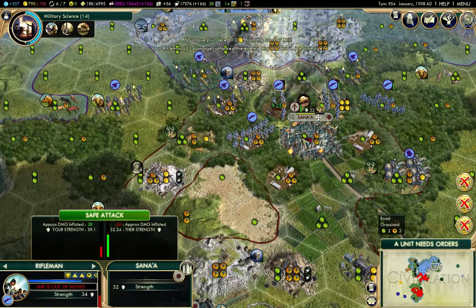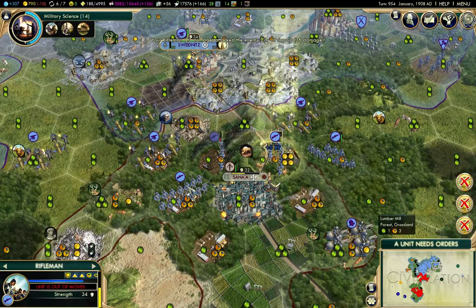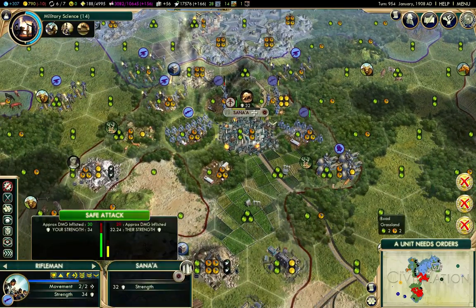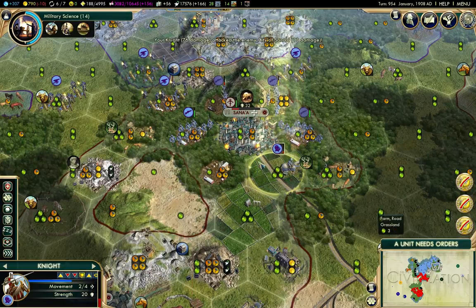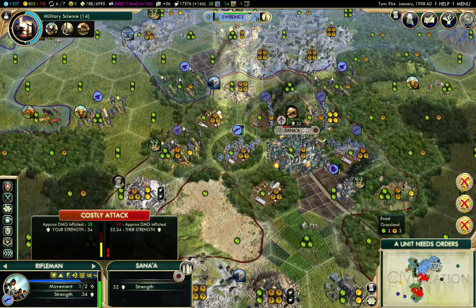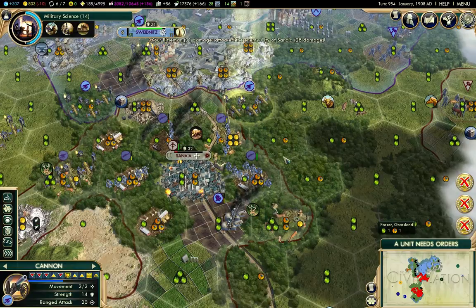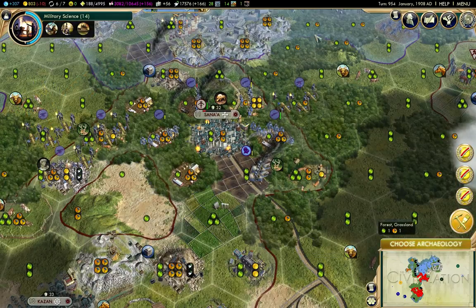Pillage. Attack. Attack. Attack. Attack. That wasn't so good — those guys are weak against cities. But if I pillage, he might attract the fire from the others there. It looks like I should be able to get that city next time around.